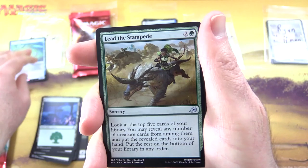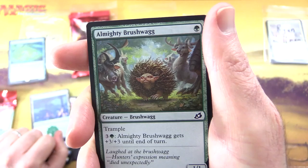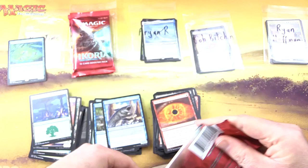Next up, Paper Time — hoping we pull something other than a Prickly Marmoset. Thank you for being a patron. We've got a Human Soldier, a Forest, and the rare — Sea Dasher Octopus! Creature Octopus, two-two for three. It has Mutate for one blue. Whenever this creature does combat damage to a player, draw a card.